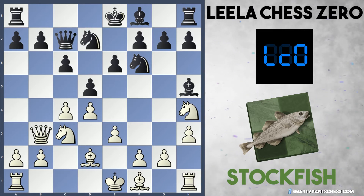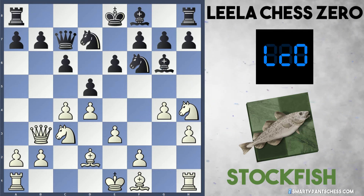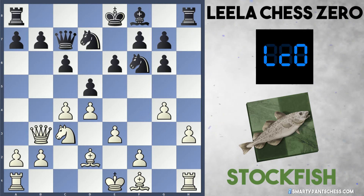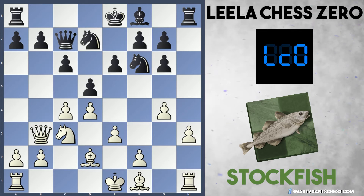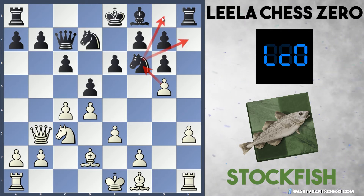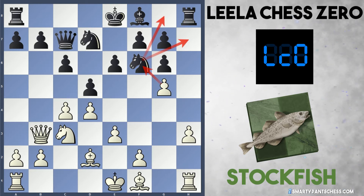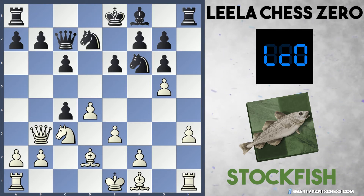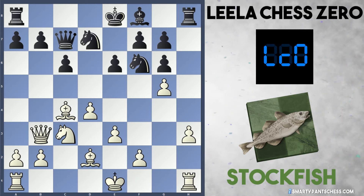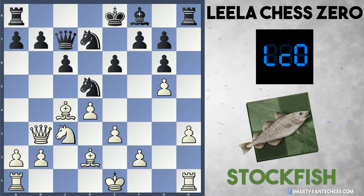Now Stockfish does play g4, so it sort of transposes ever so slightly. Leela plays bishop g6, Stockfish captures the pawn, captures, but instead of capturing on d5, Stockfish plays g5, attacking the knight on f6. This move is quite troublesome for black because black doesn't really want to put their knight on h7 or g8 - putting it on either square would be really cramped. So Leela comes up with a good series of moves: takes on c4 first as an intermezzo, attacking the queen on b3, white takes on c4, and now black can play knight to d5 on a really strong square.